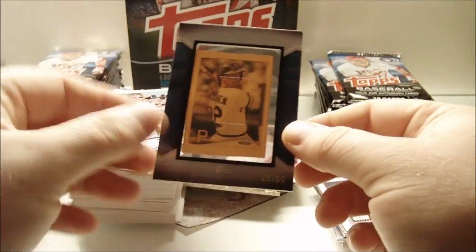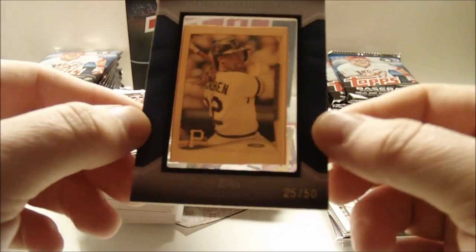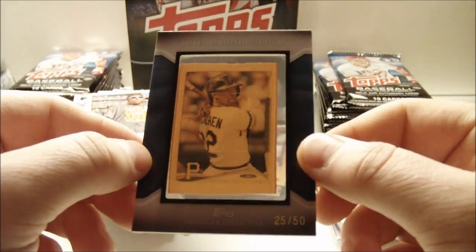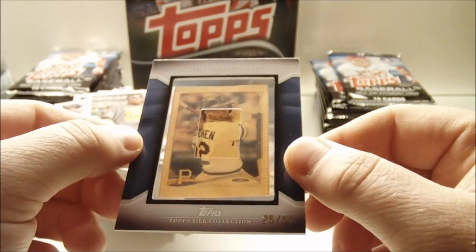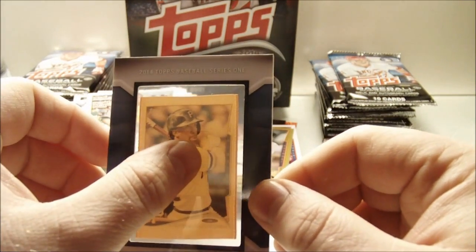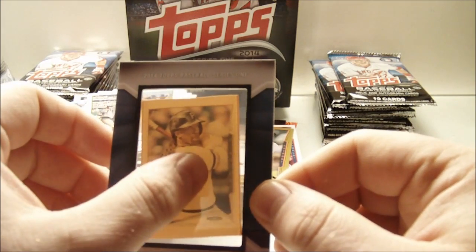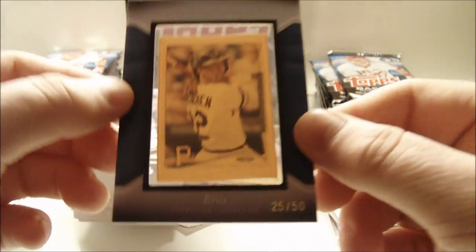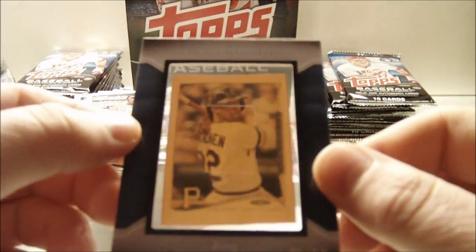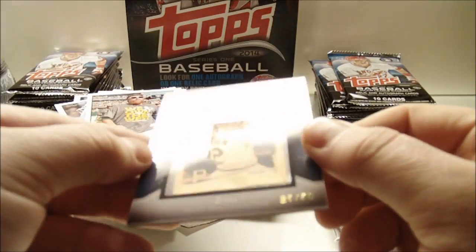Well, this is a really good box. I'll take that. Andrew McCutchen — reprint. That's not a rookie reprint, that's a silk collection — not a rookie reprint, sorry. That's a silk collection — silk of his 2014 card. That's awesome, out of 50.